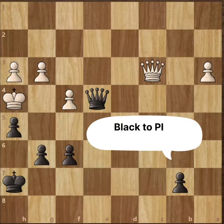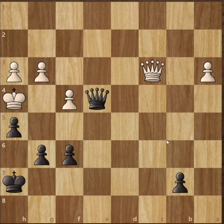Hi friends, this position is black to play and checkmate in 4 moves, so please pause the video and find the answer. The move is pawn to g5. Now the pawn cannot capture our pawn because it's pinned.